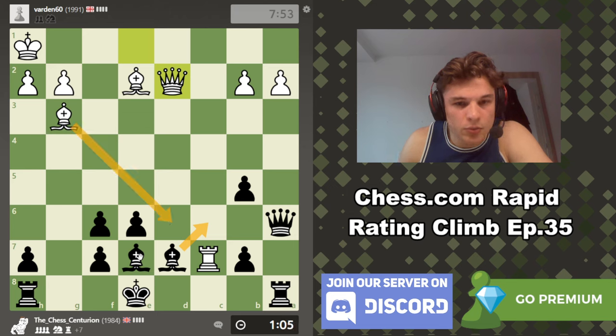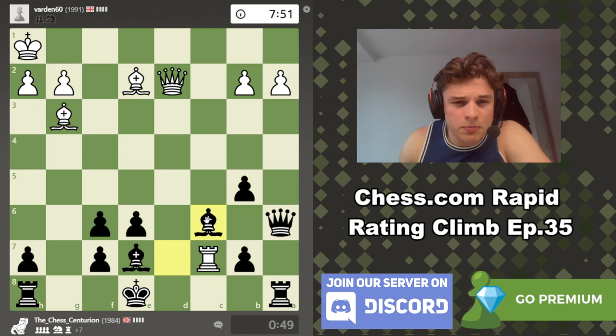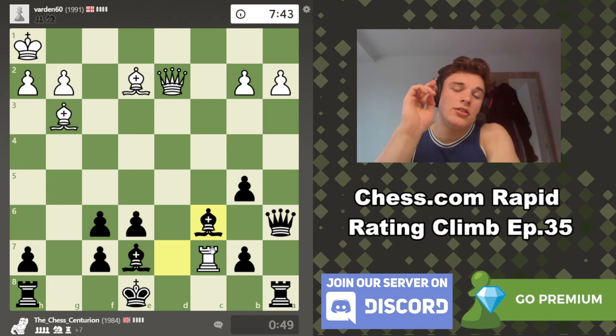We know this doesn't work. If he takes, it's easy. If he takes and we take — this is the scary line — but king back to e8 and we should be good. We could play this, but I think Bc6 is a bit easier. Let's do it, and let's pray to the chess gods — maybe chess is polytheistic, who knows.